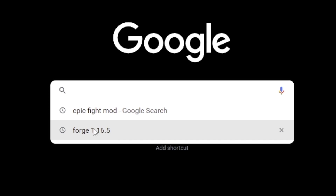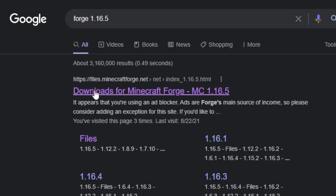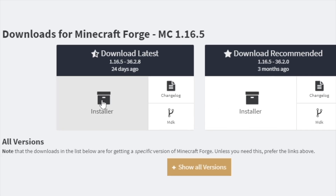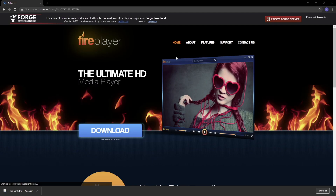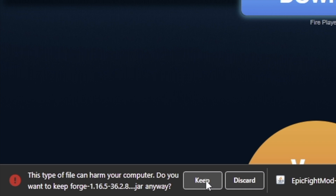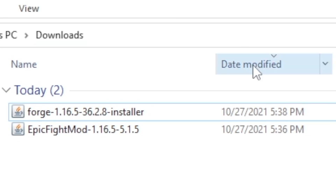Back to Google, look up 'Forge 1.16.5.' Click the first tab which takes us to Minecraftforge.net — this should be for version 1.16.5 as indicated. Click 'Download Latest Installer,' then click the installer button and wait about six or seven seconds until you get the skip button in the top right corner. Click skip, then click keep so it saves to your downloads folder. Now you can see we downloaded two files: Forge and the Epic Fight Mod.